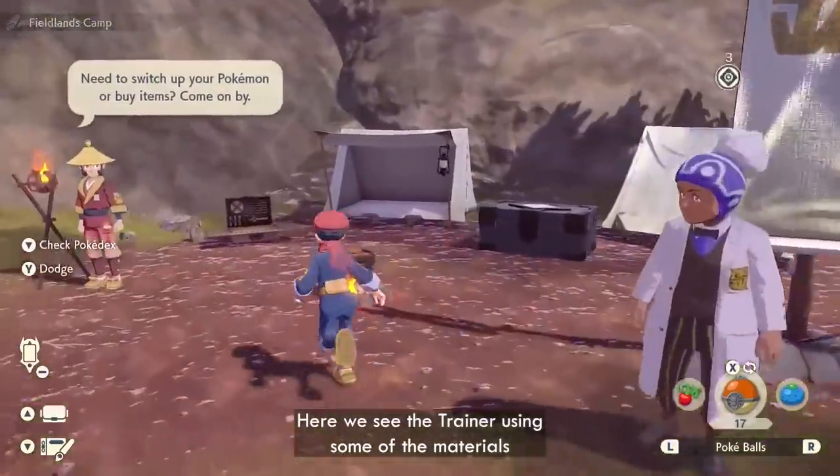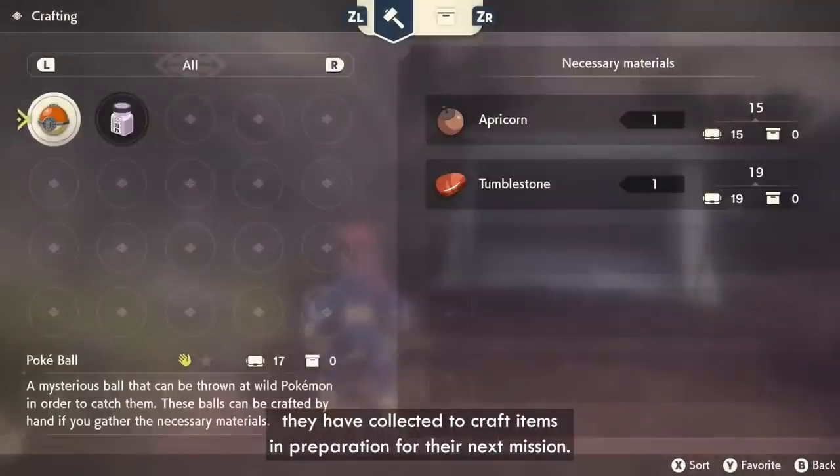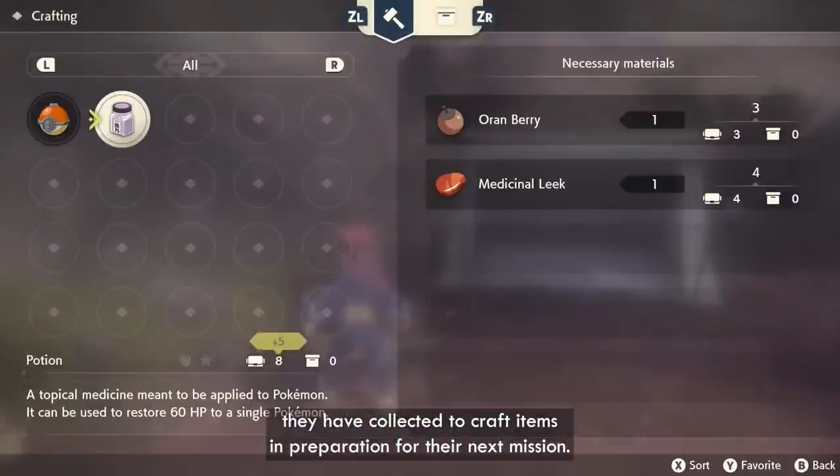Here we see the trainer using some of the materials they have collected to craft items in preparation for their next mission.